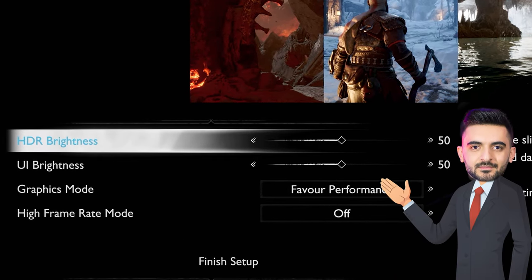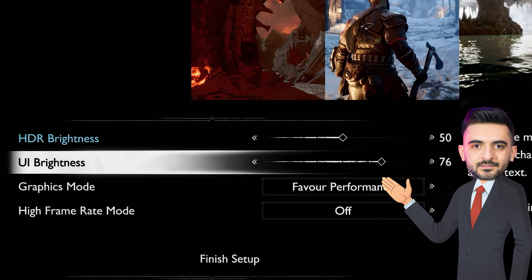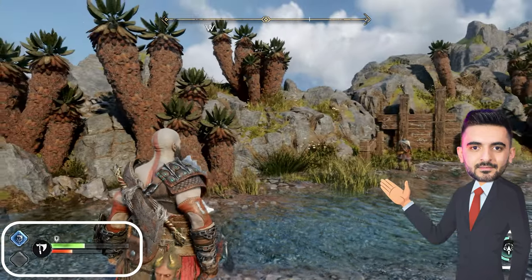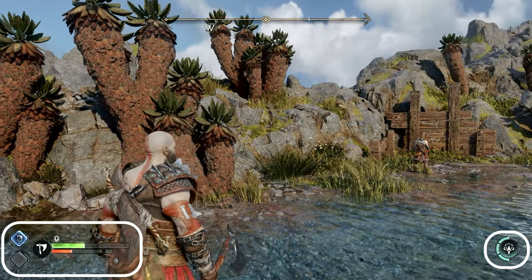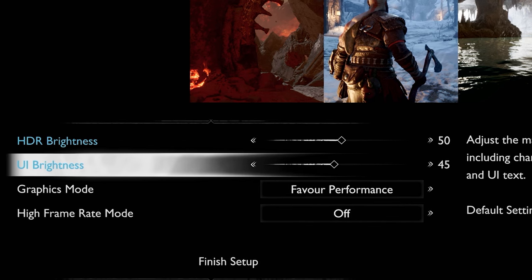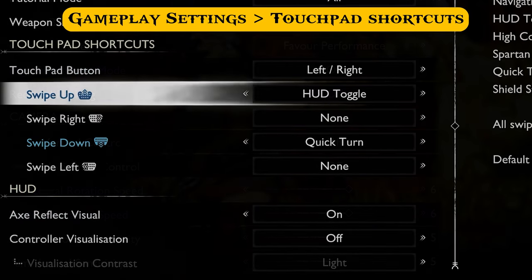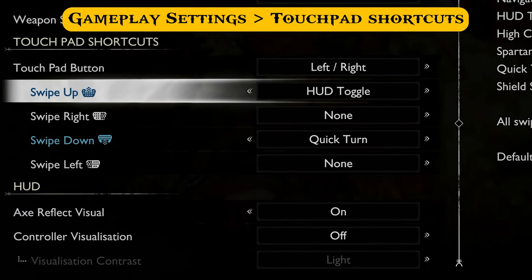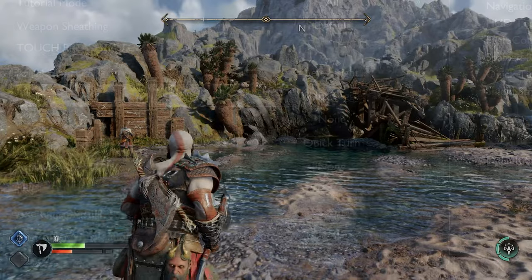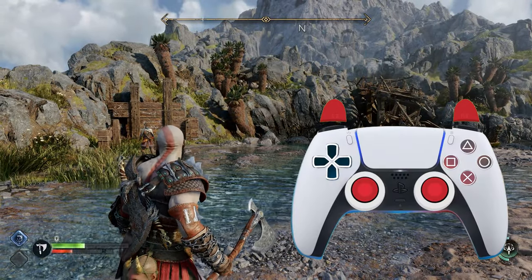In the game settings, we have two HDR options: HDR brightness and UI brightness. UI brightness controls the brightness of menus and anything else related to the user interface, like maps, weapons, and stuff on screen. If you play on an OLED, it's better to make them darker so they will not cause burn-in issues. You can also set a touchpad shortcut for hiding HUD elements so they are less likely to be on screen all the time.